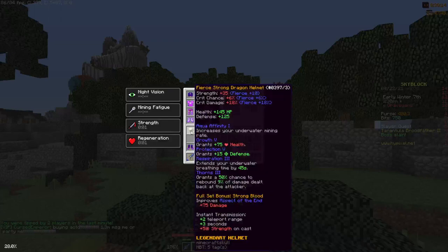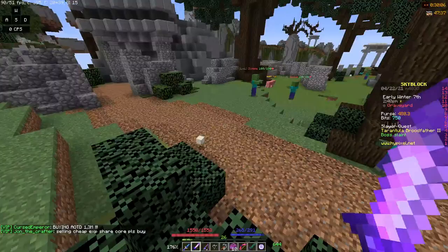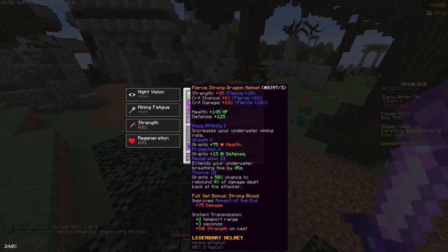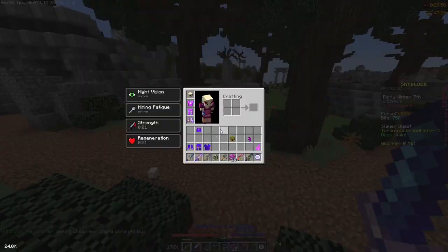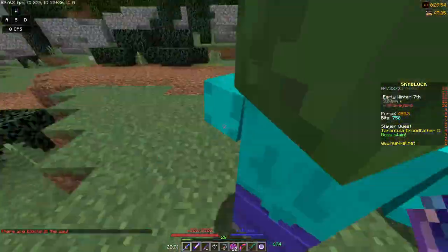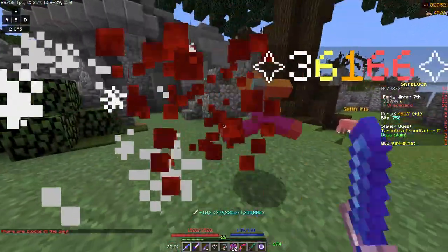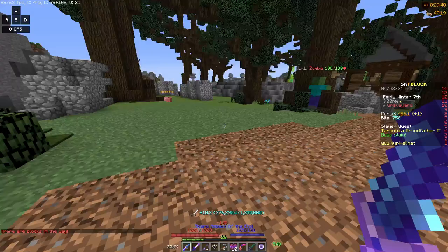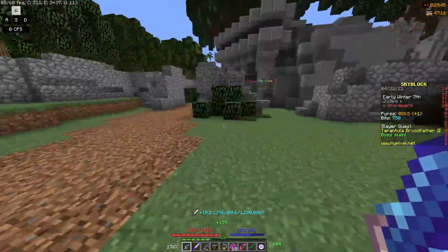However, the full set bonus of the fierce strong dragon helmet improves the Aspect of the End and the instant transmission. So I want to test what the difference is with the instant transmission, because this gets plus 75 strength and plus 5 strength on cast. Testing it out: with the strong dragon full set we get 36k, and with the tarantula helmet we get 28k.